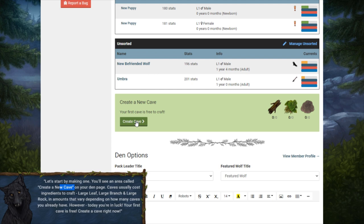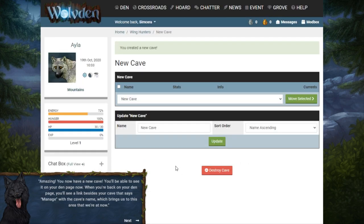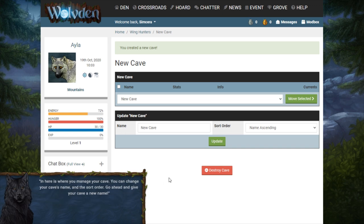Caves usually cost ingredients to craft — large leaf, large branch, and large rock in amounts that vary depending on how many caves you already have. However, your first cave is free. Create a cave right now. Amazing, you now have a new cave. You'll be able to see it on your den page. When you're back on your den page you'll see a 'manage' link beside your cave's name. Here's where you manage your cave — you can change the cave's name and the sort order. Go ahead and give your cave a new name. How about 'main cave'? Okay, that's where I'll put most of my wolves.